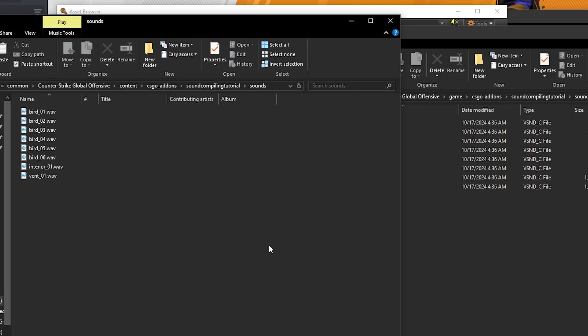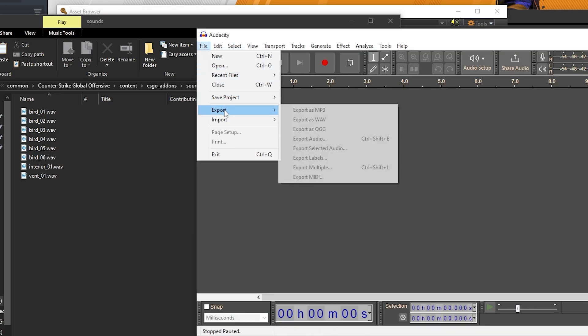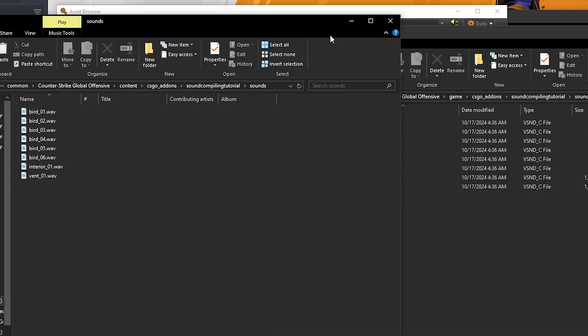I already have a sound ready, but to convert audio to WAV — because who has WAV files anymore, everything is in MP3 — you can either use Audacity: drag and drop the file, export as WAV, and save it to your desired location. Or you can just use an online converter like CloudConvert or something like that.